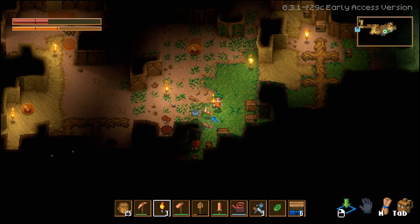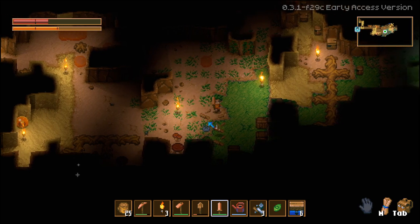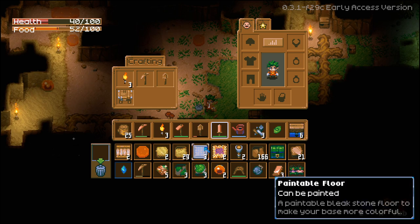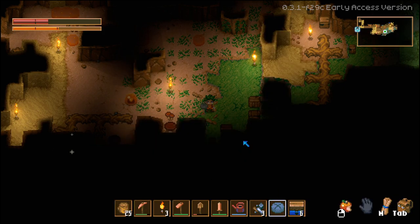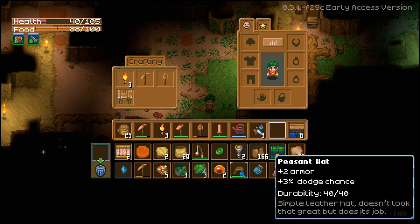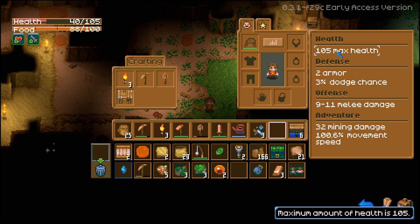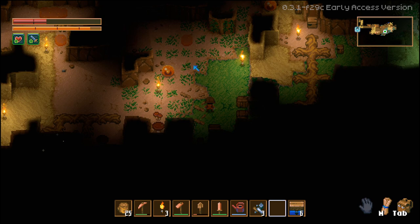It looks like our inventory is full. You can delete items you don't think you'll need — I'm not going to keep paintable floors or the rug. We actually have our first hat — the peasant hat — which gives us plus two armor and plus three percent dodge chance. Click the stats button to check: we have 105 health, two armor, three percent dodge chance. This will show your melee damage based on what you're holding, and also your mining damage — the higher the mining damage the easier it is to break walls.